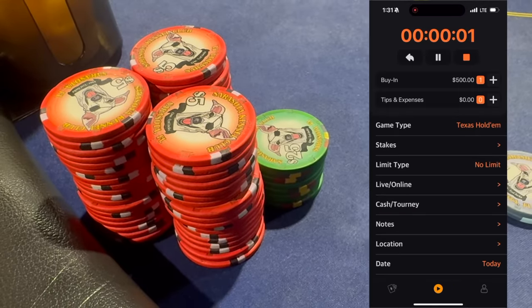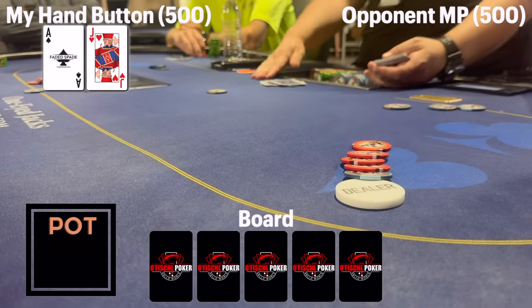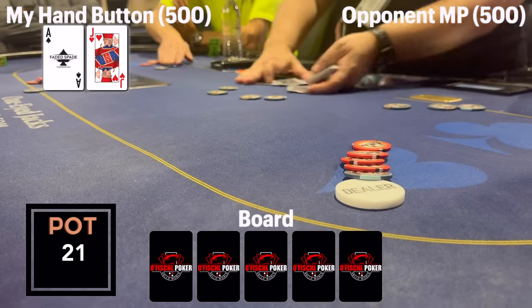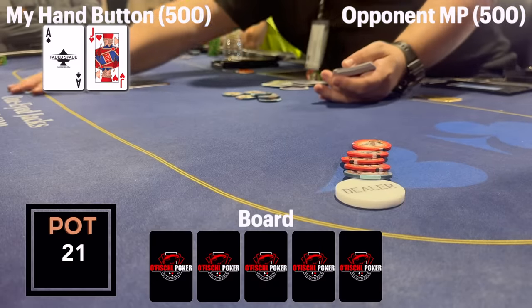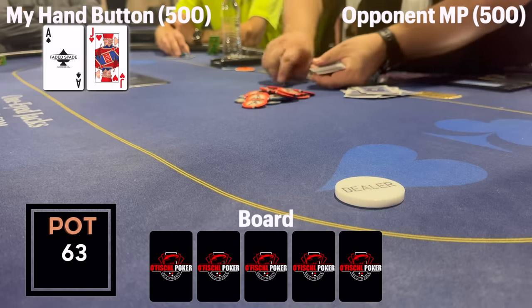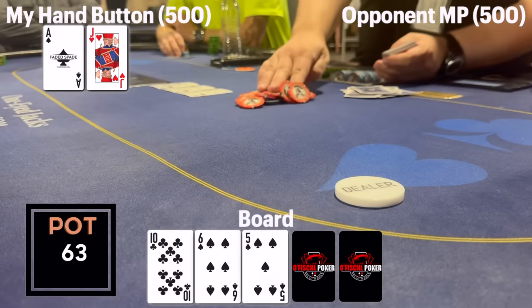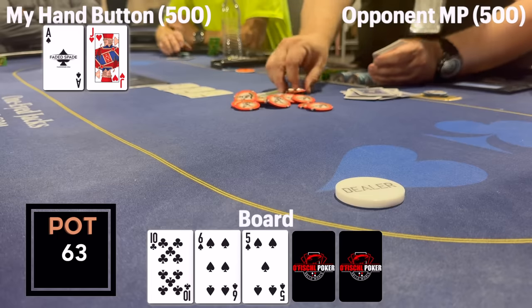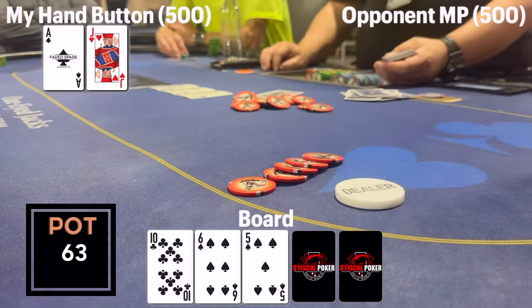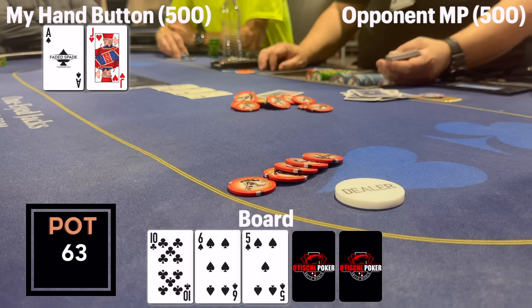Before we get to the first hand of note, I have ace-jack offsuit on the button with three limps. I raise to 21 — you could even go bigger; 24 or 27 would be fine, but I choose 21. This bet does not thin the field too much. The big blind and one middle position player call, so we end up going three ways to a flop which comes 10-6-5 with two spades. Having the ace of spades feels pretty good. When it checks to me, I think I can c-bet here a decent percentage of the time — opponents are likely to miss a lot, and if they happen to call with like a pair of eights or a weak ten, I can pile money in on any overcard giving me a gutshot or top pair, and any spade giving me the nut flush draw.